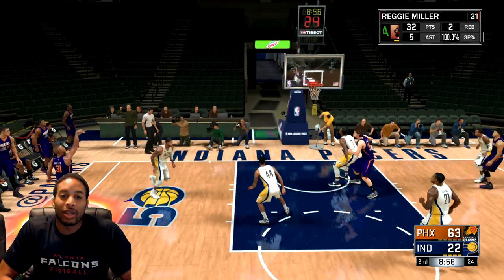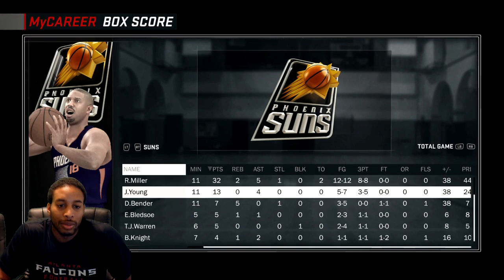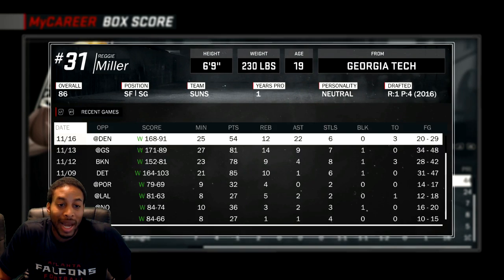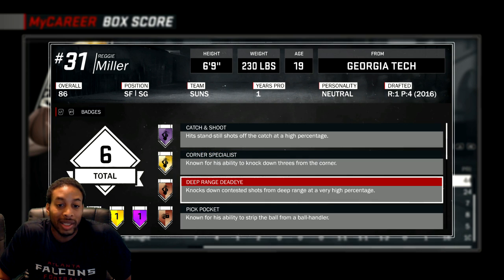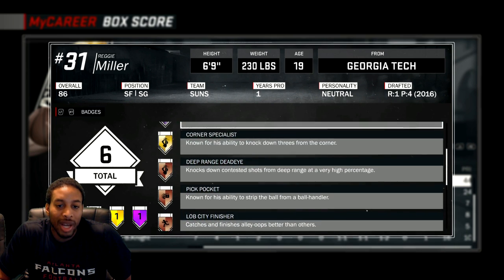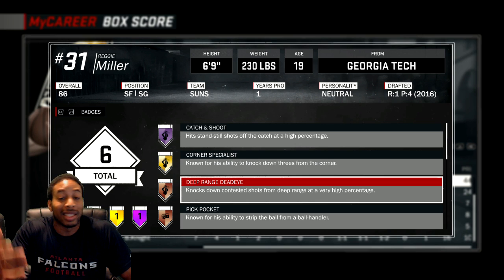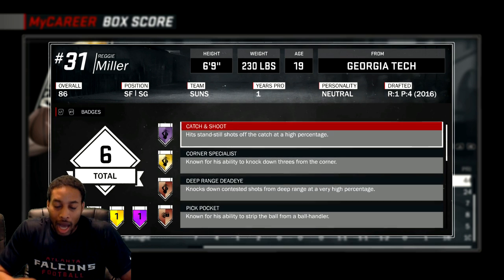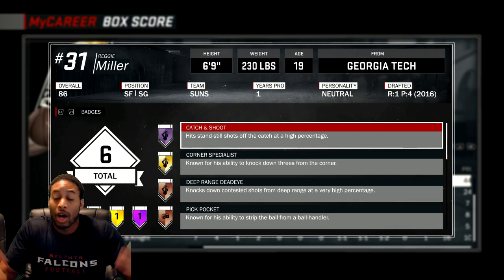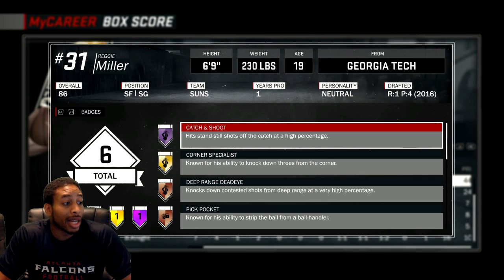Let me show y'all the badges I got so far, just so y'all know I ain't lying to you. I've got catch and shoot at Hall of Fame, gold corner specialist, deep-range deadeye, and pickpocket — though I won't be able to grade pickpocket up. I just unlocked deep-range deadeye today, so I'm about to make that gold right after this game. Then I get intermediate deadeye, and all I have to do is get limitless range.